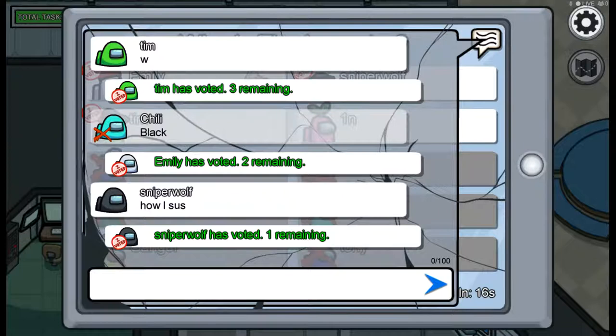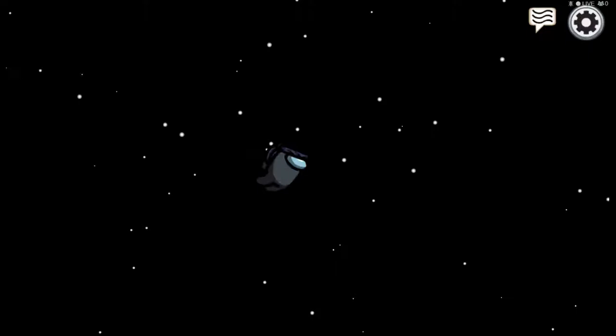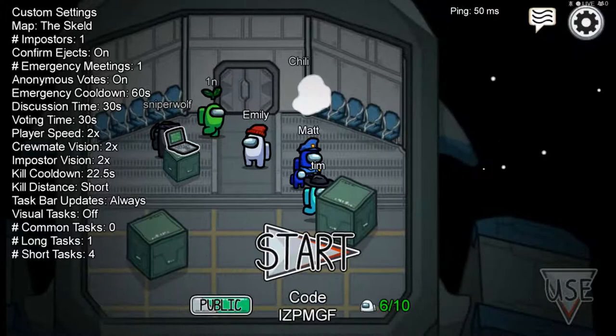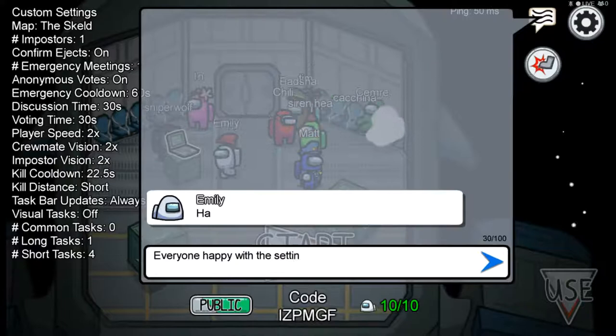The ghosts are all chatting - Cyan saying it was Black that killed him, same as me. It was so close to winning but didn't succeed. Sniper Wolf was voted off as the imposter. Hopefully everyone likes the settings. We've got 10 out of 10 again - let's go!